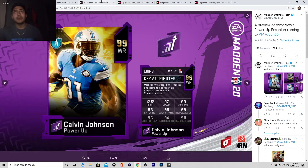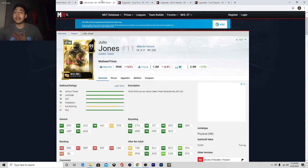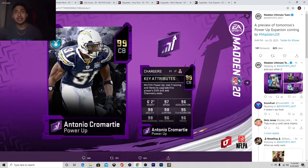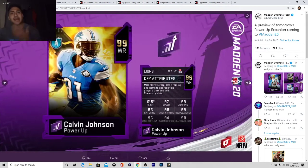I'm happy I didn't pay coins for him because I would have put my million coins into another golden ticket on defense. But overall, 10 out of 10. Guys, let me know down below. These first two cards — Antonio Cromartie, 10 out of 10; Calvin Johnson, 10 out of 10. EA is dropping good expansion cards. This is what I'm talking about.